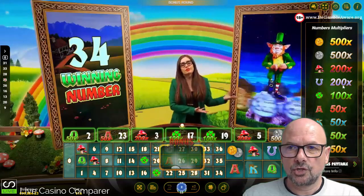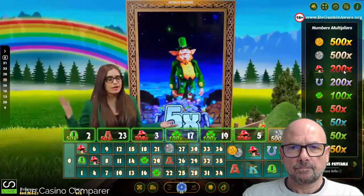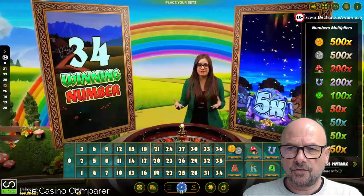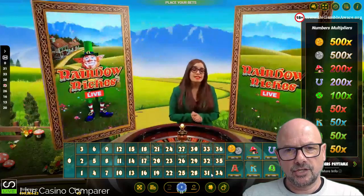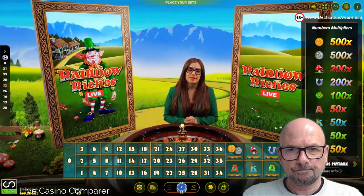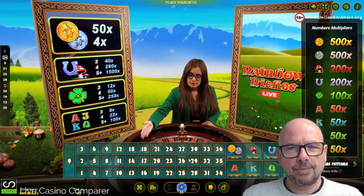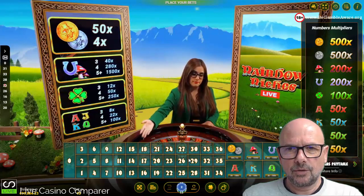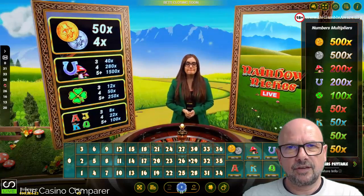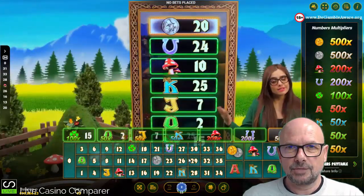The clover is 100x, horseshoe is 200x, and mushroom is 200x. There's also a bonus round — when it appears, wins are multiplied by between 2x and 5x. You saw the leprechaun jumping up and down — that multiplier then applies to all the wins you had throughout that particular game round.